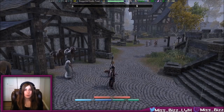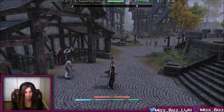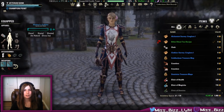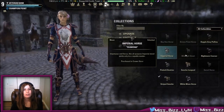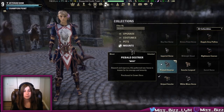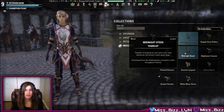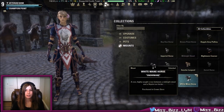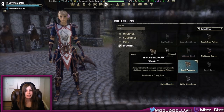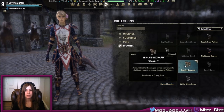To actually use your mount, if you own multiple mounts and want to pick which one to use, you'll need to head to your Collections tab — it looks like a little square, circle, and triangle icon. Head down to Mounts, and you'll see all the ones available to you colored in. Any mount you don't own will be grayed out. You can double-click to switch mounts, or press E to set a mount as your active mount.